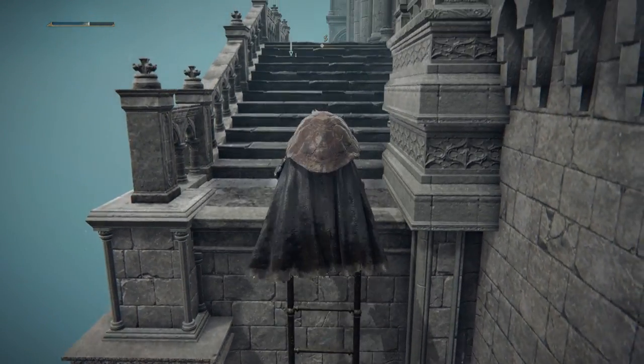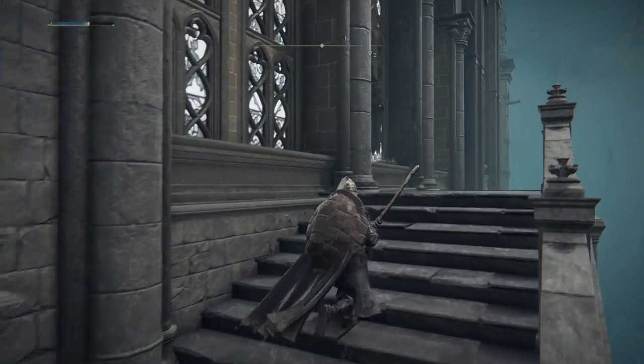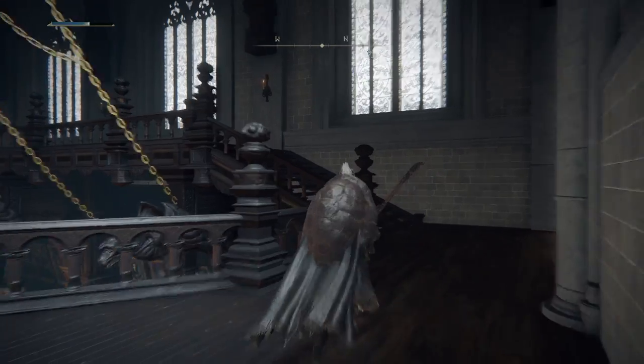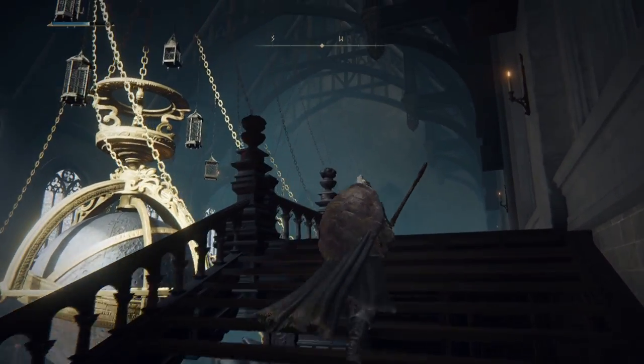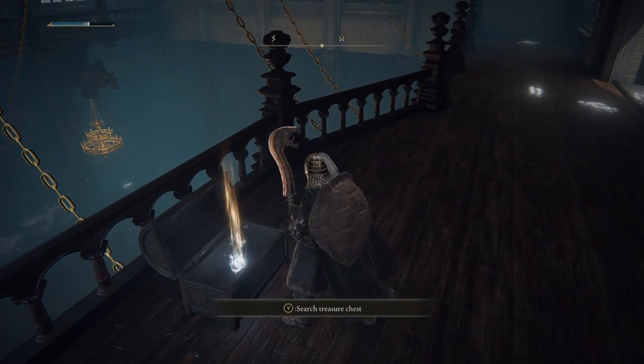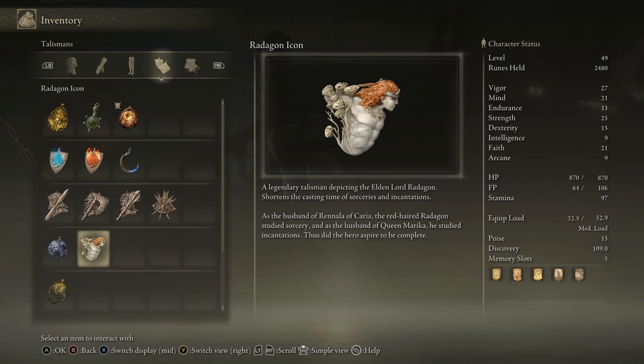Oh, this is the way. We're gonna get ourselves another glintstone key, I think — if we're careful and not stupid. Those two are not necessarily the same thing. Ooh. A Radagon icon? Shortens spellcasting time. A legendary talisman depicting the Elden Lord Radagon — shortens the casting time of sorceries and incantations. As the husband of Rinalia of Korea, the red-haired Radagon studied sorcery, and as the husband of Queen Merica, he studied incantations. Thus did the hero aspire to be complete.